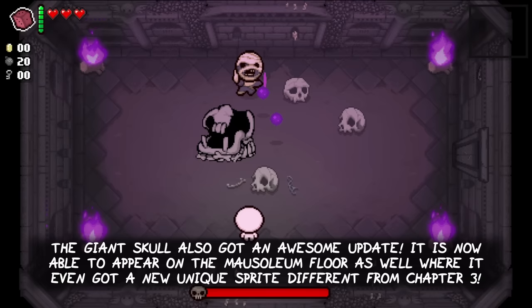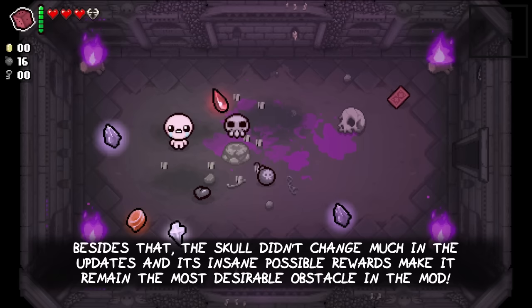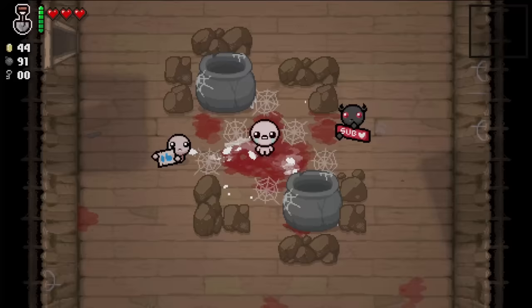The giant skull also got an awesome update. It is now able to appear on the mausoleum floor as well, and even got a new unique sprite different from chapter 3. The giant skull will help you in combat by randomly applying fear to enemies nearby. Besides that, the skull didn't change much in the updates, and its insane possible rewards make it remain the most desirable obstacle in the mod.